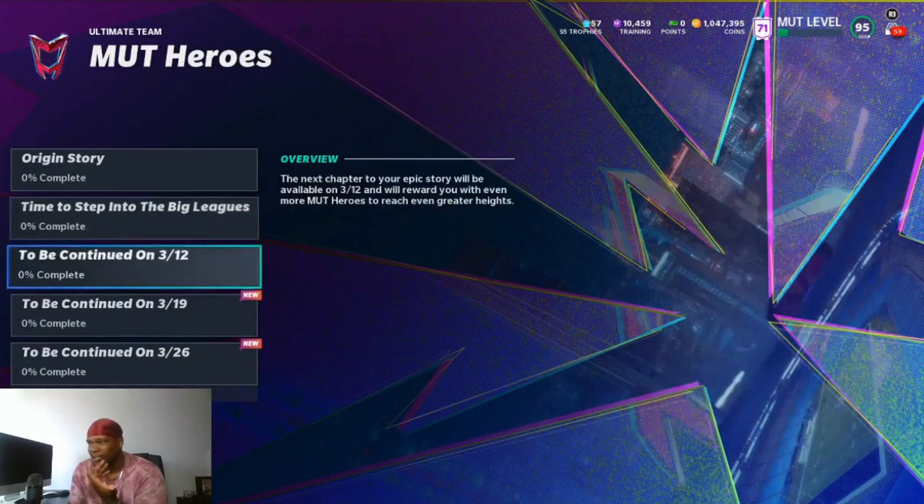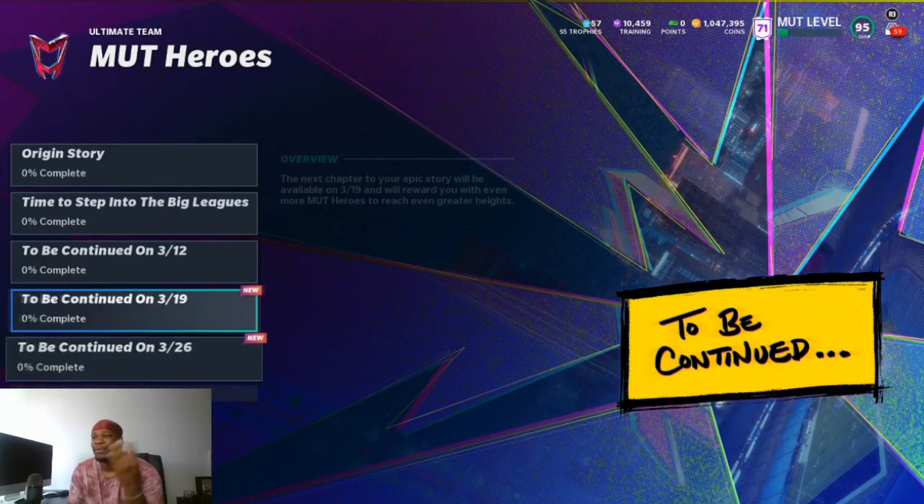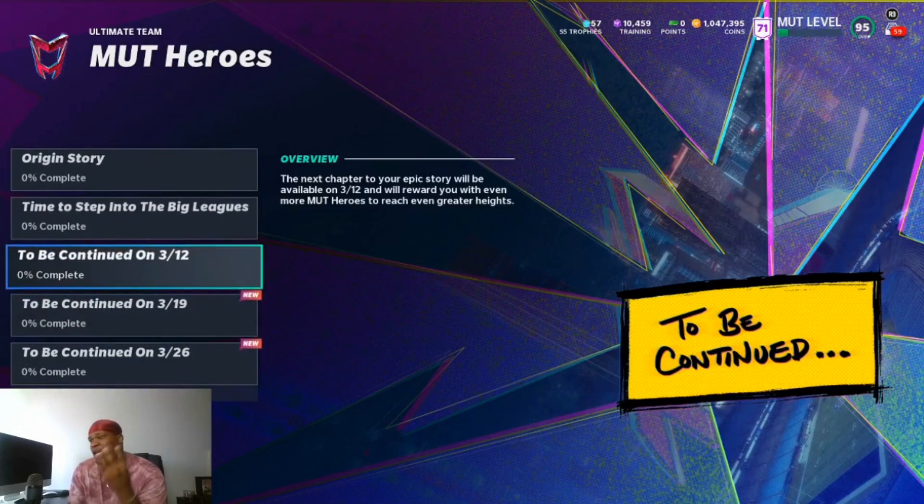The good thing is you've got about a week on average to do this. If EA keeps doing the right thing, I think we'll be able to get a free 97 every single week — that's my suggestion. That means you could get four 97s on your team for free, but you just gotta grind a little bit.